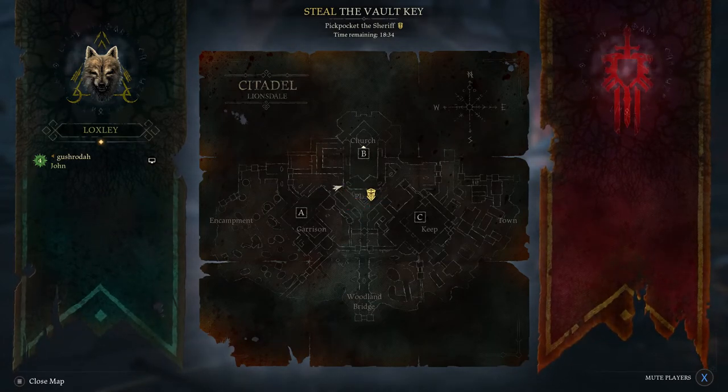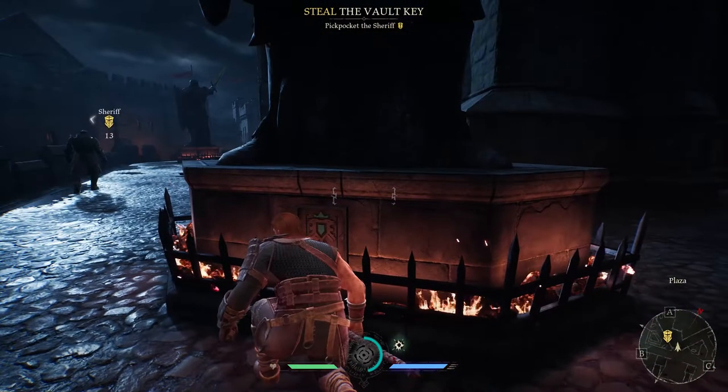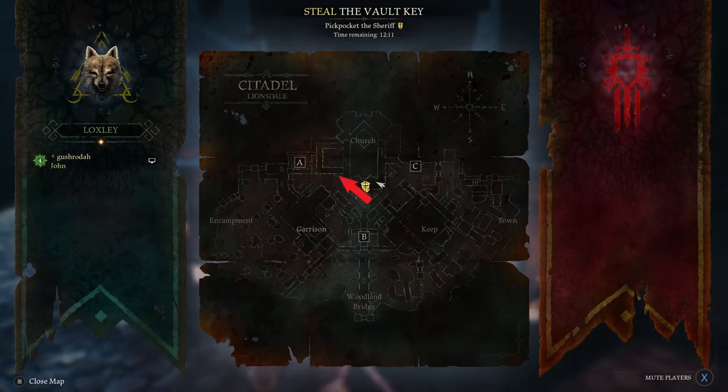Finally, the last spawn location is again in the plaza but on the second floor. Although there aren't many guards, he does walk in a tight circle so just be careful not to get caught.